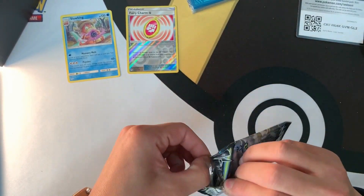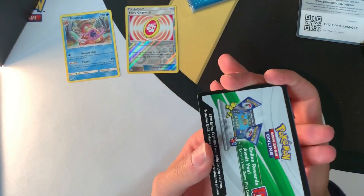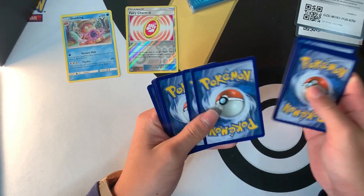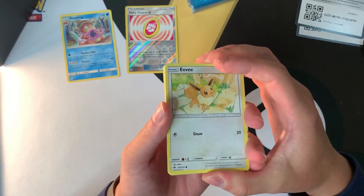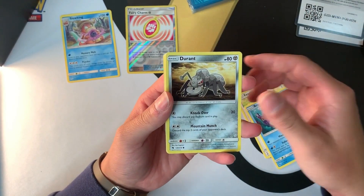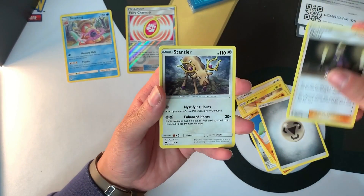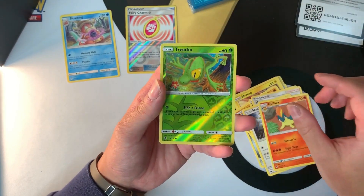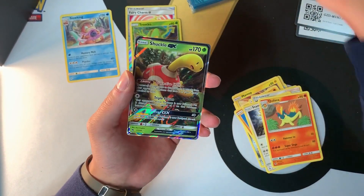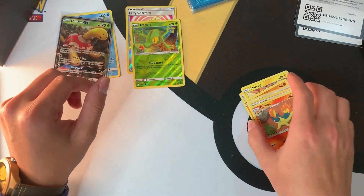I've actually never bought an Elite Trainer Box other than for this video. Sorry if I'm a little awkward — this is my first time opening an Elite Trainer Box for YouTube. Pack two: Eevee, Bruxish, Durant, Mareep, Fomantis, energy, Morty, Stantler, Cyndaquil. The reverse holo is Treecko, and we've got a Shuckle GX for the rare. That's beautiful — love that!